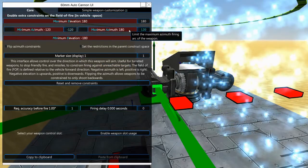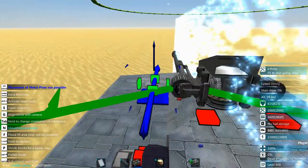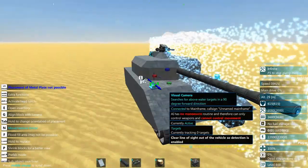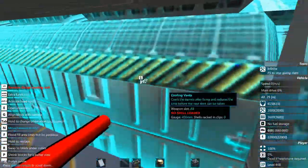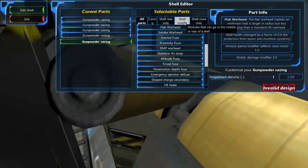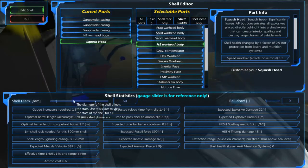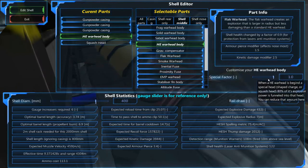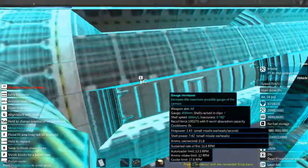You'll have to go and change the settings in the auto cannons as well. I do an auto-adjust on the sensors, then I set up the shell — I said this is going to be a 400 millimeter HESH round. You always want to max out that special factor.